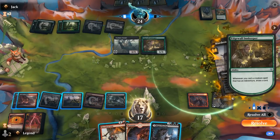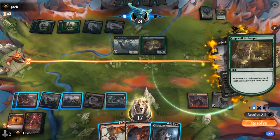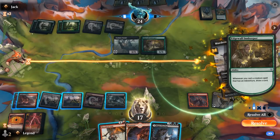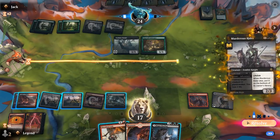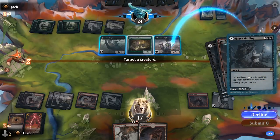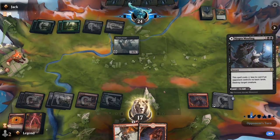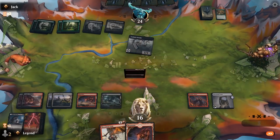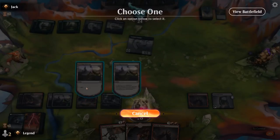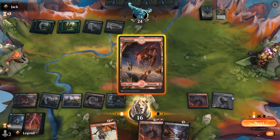Kind of expect them to have a Great Henge in hand at this point. Is this the last Innkeeper? It is. So as soon as I get priority I can kill it. If I let the Murderous Rider resolve, I could kill Murderous Rider and Innkeeper instead of Innkeeper and Falmar Knight — but then we potentially give them the opportunity to play another adventure creature. I guess we'll let that resolve, and then kill Innkeeper and Murderous Rider. Falmar Knight is more annoying when we want to attack with Crawling Barrens, but I don't think it's that big of a deal. Heartless Act is great too — so I guess we'll Double Vision again. And now we have triple vision.